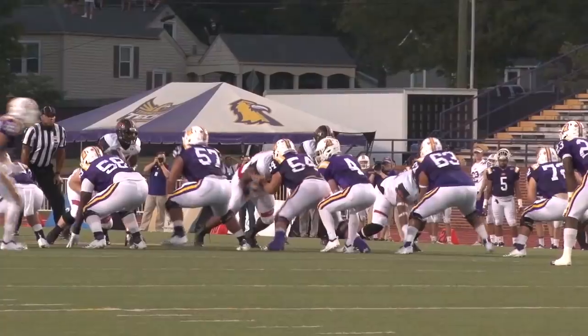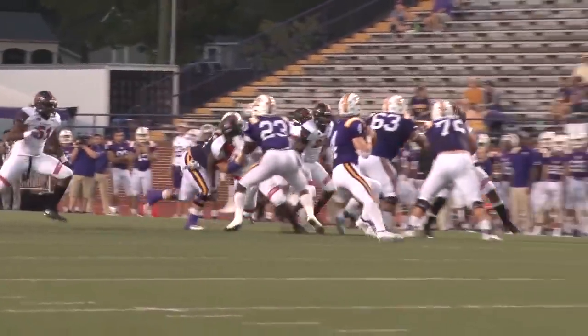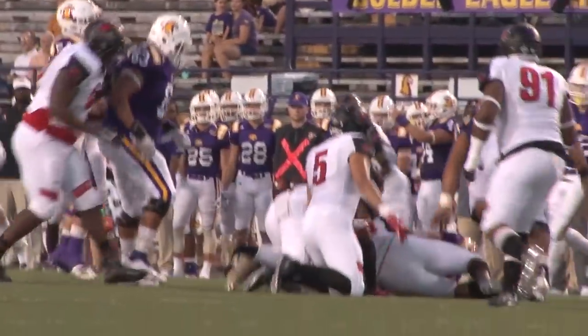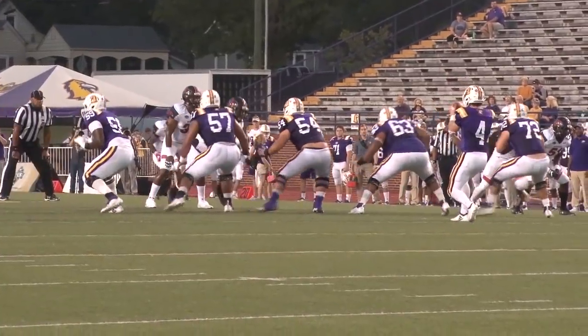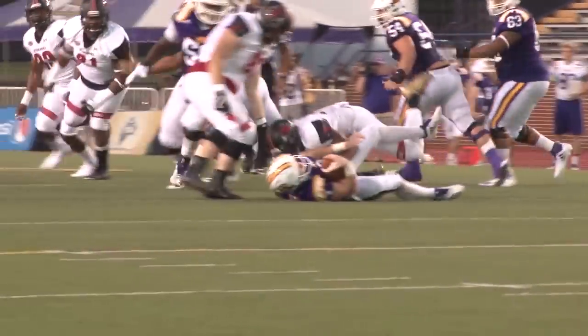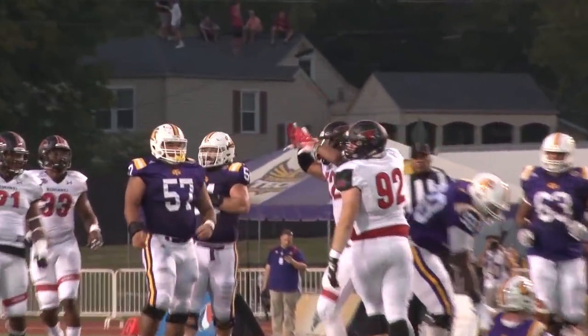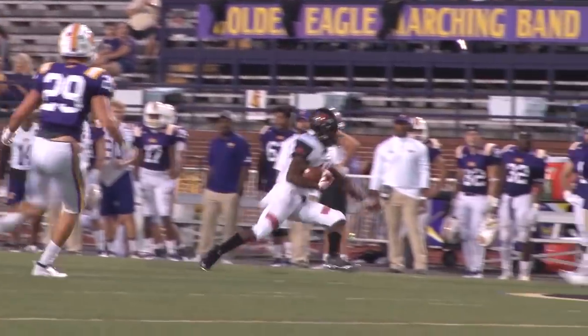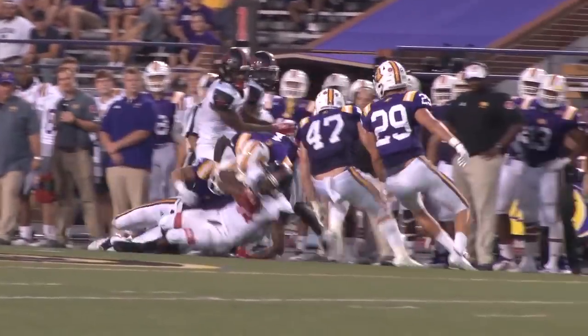Fisher under center. Turns, play action. Looking to throw. Pocket collapses, he's going to try and run. They're down and 15. Fisher looking to throw, hit from behind and down he goes. So it'll bring up first and 15. He completes a pass out on the left, it's Breyer cutting to the outside to the 30.